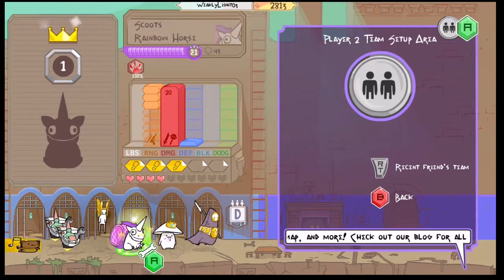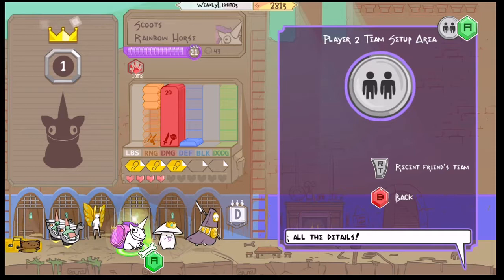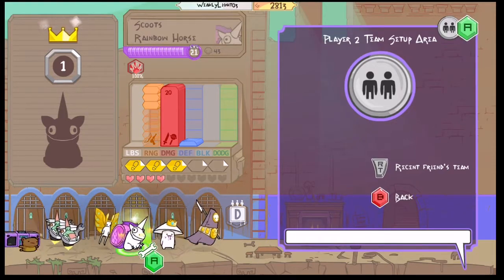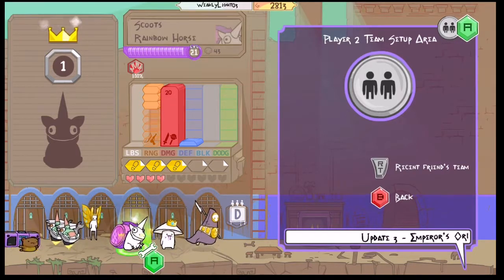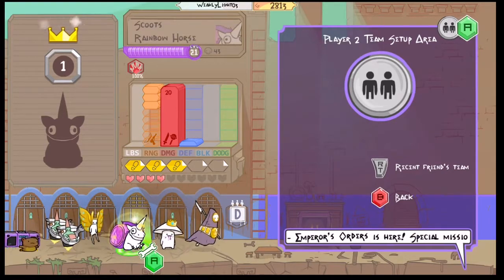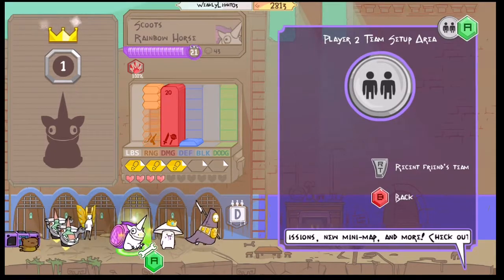First off is the Rainbow Horse, which I made my hero because of how much damage it does — it gets a big damage buff when it becomes the hero, making it my main DPS. When the horns do work, they explode and deal massive damage to the tile they land on plus the six surrounding hexagons. I also like to pair it with a mascot because the mascot buffs its accuracy, making it more likely to hit on target and possibly deal more damage.